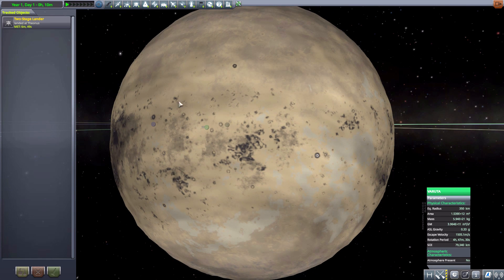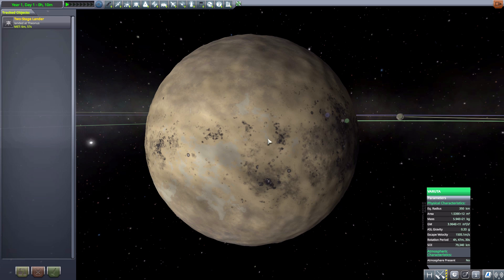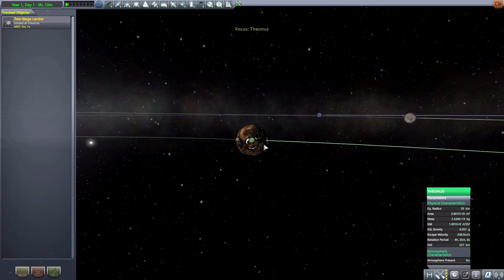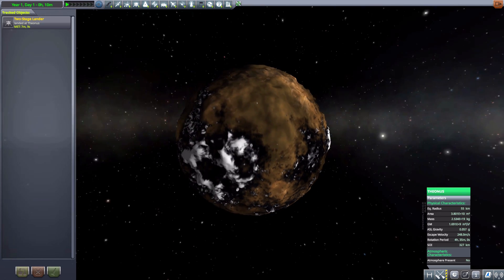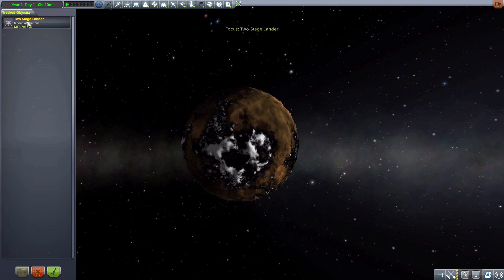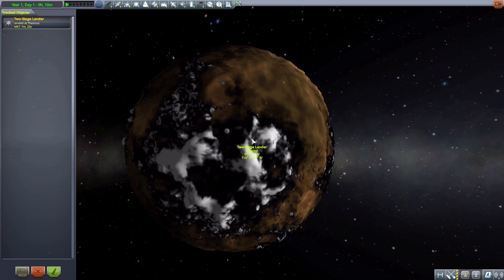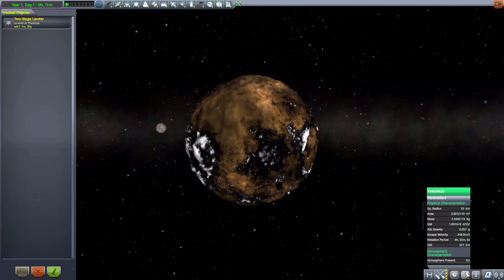The first moon, Theonis, is a bit more topographical with quite a lot of mountain ranges, crags, and valleys, especially in the snowy-ish textured-looking areas. I actually thought it was more of a mountain and tried to land on it earlier, and ended up in a very, very deep valley. It's a very fun little world to explore with some difficult terrain to land on in places. As for its size, it is 55 kilometers, pretty small, with only 0.057 Gs — so you'll be bouncing around a little bit.